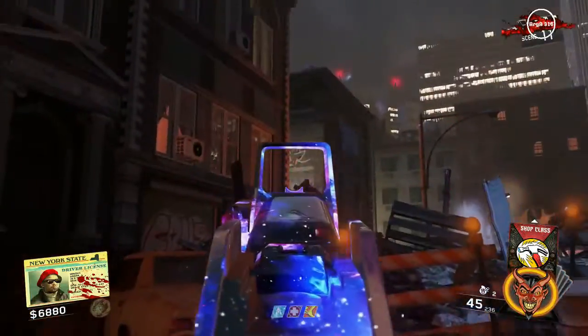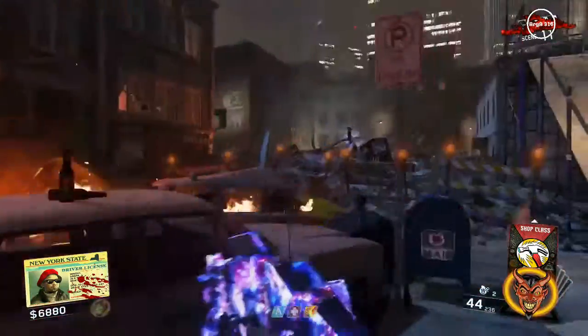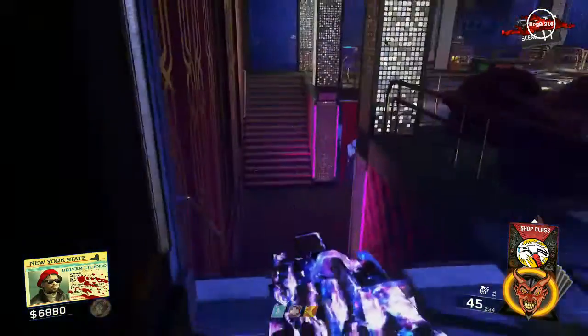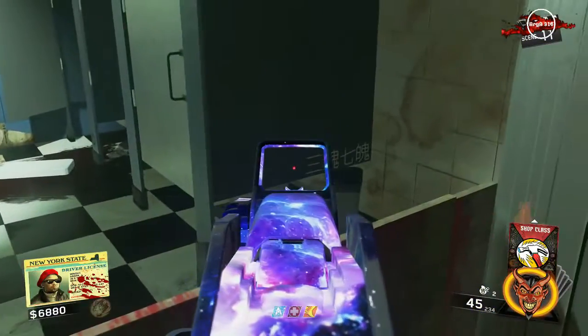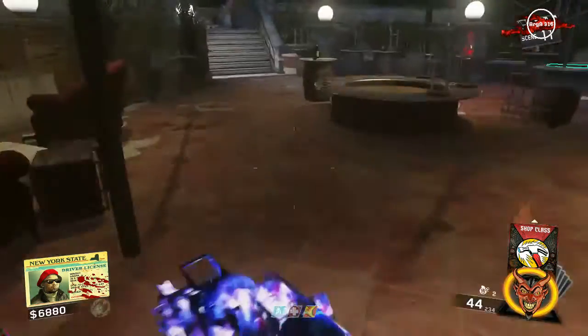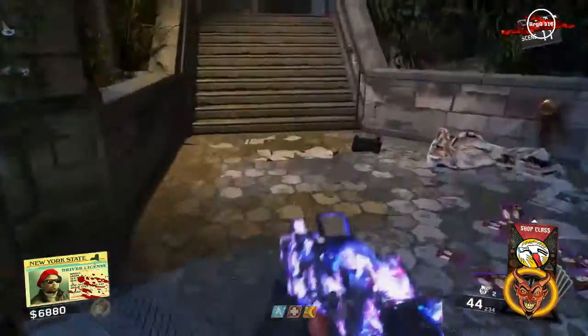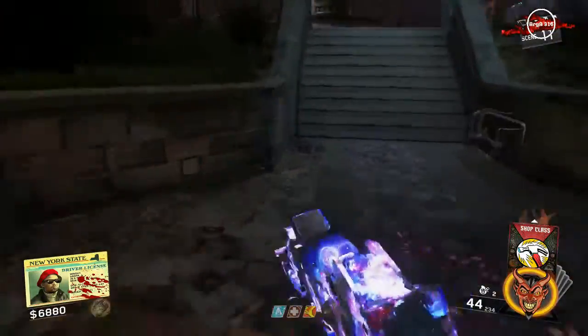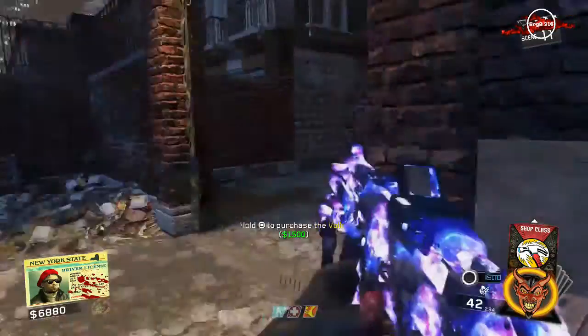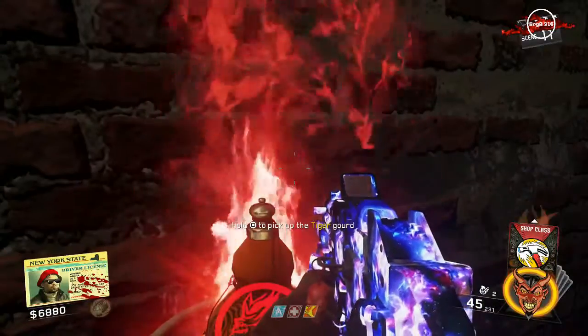Now you'll need to shoot 4 Chinese symbols around the map. The first symbol is visible if you're standing in the dojo area — look at that building and there will be 2 symbols on the wall; shoot the one on the left. The second symbol is in the Inferno Nightclub downstairs on a bathroom stall — shoot the one that is not on the far left, but the one next to it. Next, go to the lion statue where the Volk wall buy is located, near the Deadeye Dewdrops perk machine. There will be 3 symbols on the wall — shoot the one on the far left and the one next to it for your 3rd and 4th symbols.